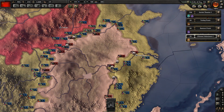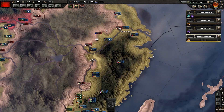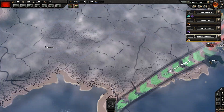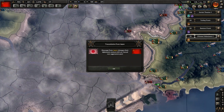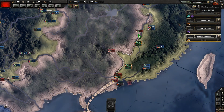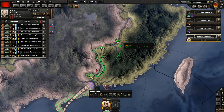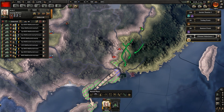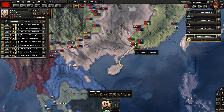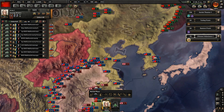If the AI was smart - and they have moments of brilliance - they would try and push into here and close off into this pocket. But at the moment I think they've got their hands full. Japan has cancelled their non-aggression pact with us. They know they're interfering with their war with China and they're upset, so they've cancelled the non-aggression pact. They're giving the impression that they're going to attack us.